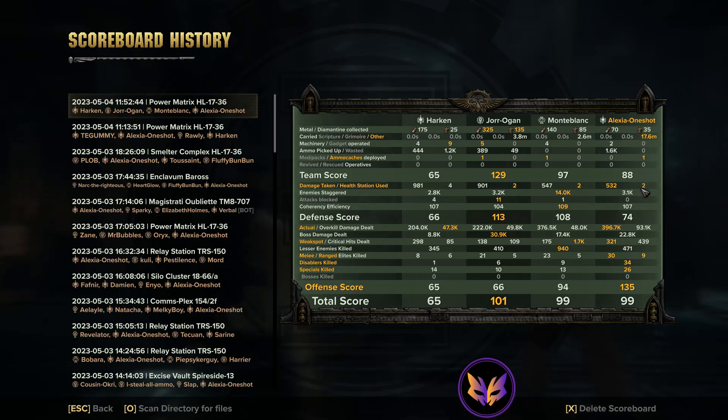Coherency efficiency is definitely something you want to keep an eye on. If you're consistently really low on this compared to the rest of your team, then you're not sticking together with your team well enough.